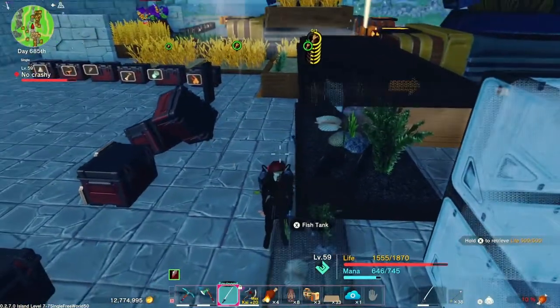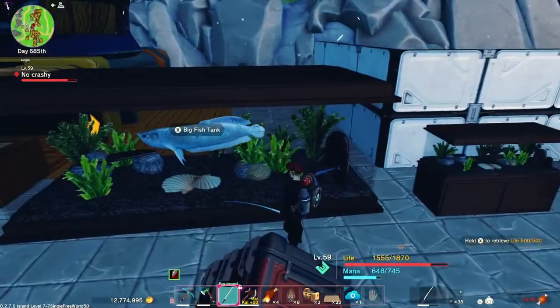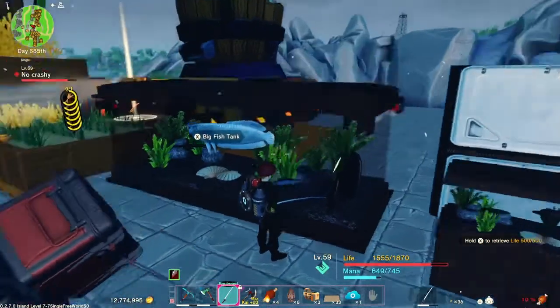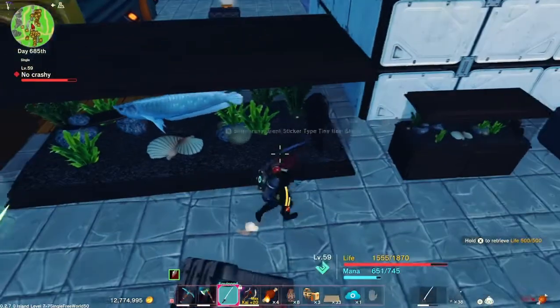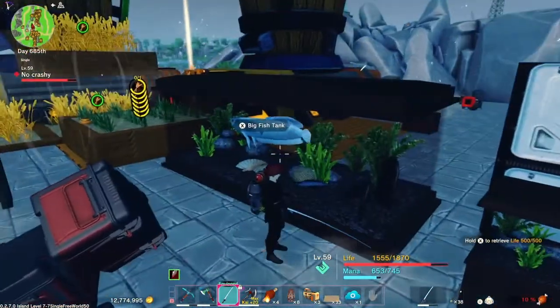If you want your fish tank to look like it has a bunch of fish in it, you can stick a bunch of these stickers on the outside. Looking at it from the front it looks like the fish are actually in the tank. I think this was by design — I saw somewhere in the description that it suggested doing this, I totally missed it but I see it now.